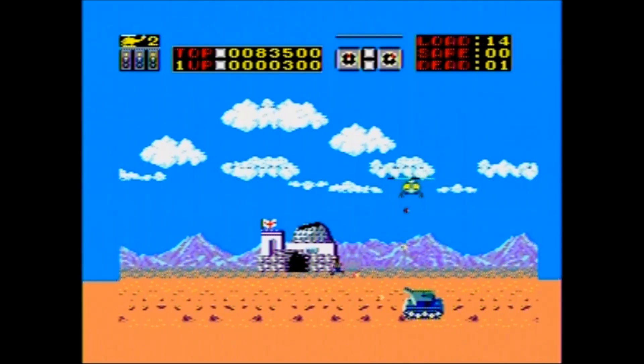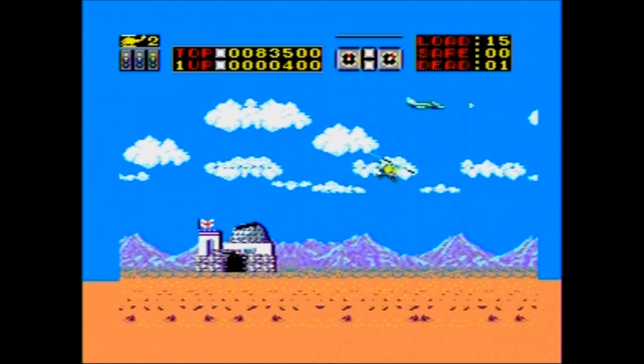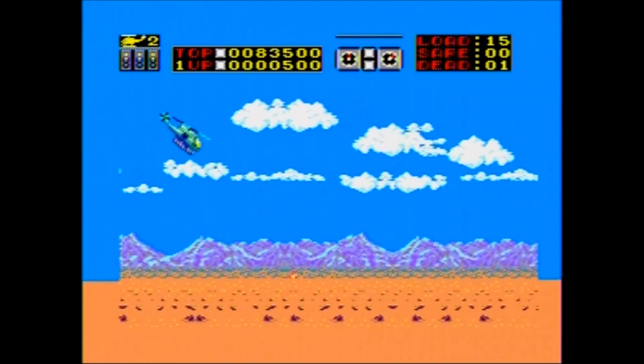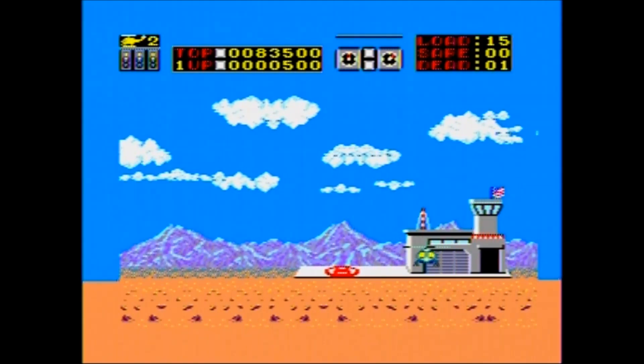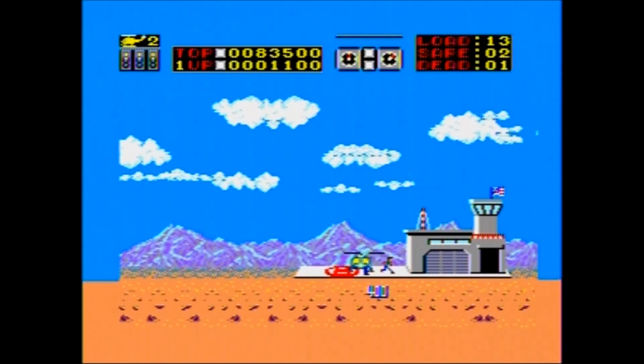You start the game with three lives. Lose all three and it's game over. However, every time you complete a stage, you start the next stage with three lives again, no matter how many lives you lost in the previous stage. You use the D-pad to fly, land, and take off. Button 1 fires machine guns when facing right or left, which will destroy most targets. But when you are facing forward and press Button 1, you will drop bombs instead, which are needed for targets such as the tanks.